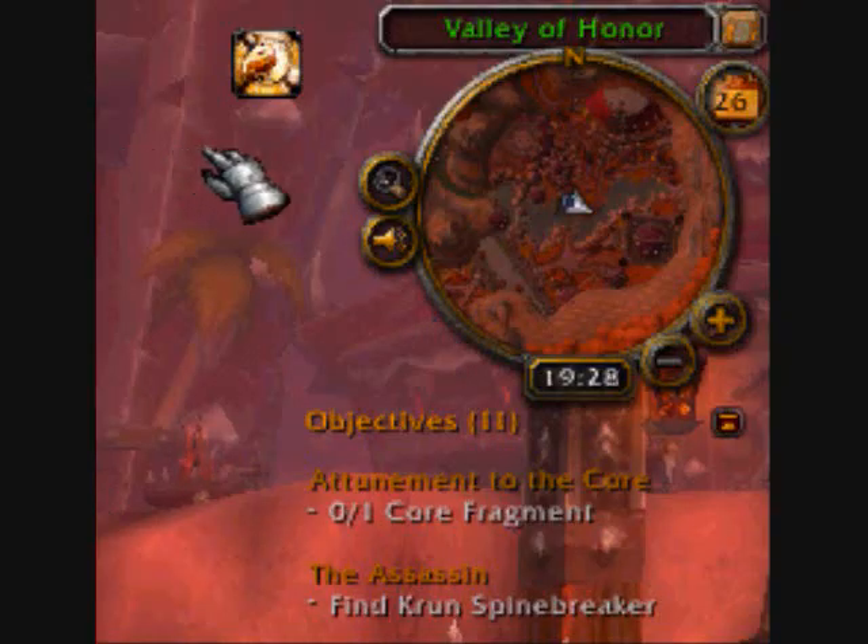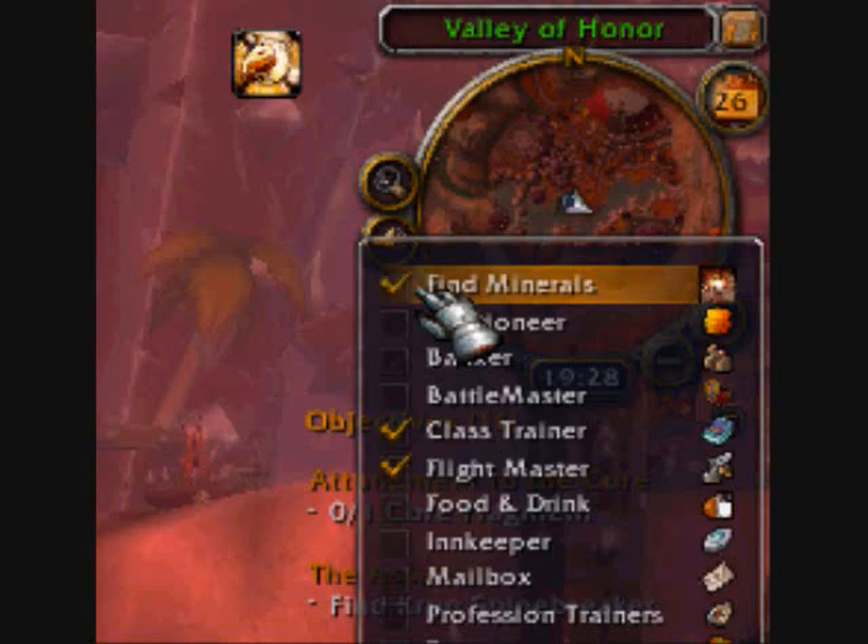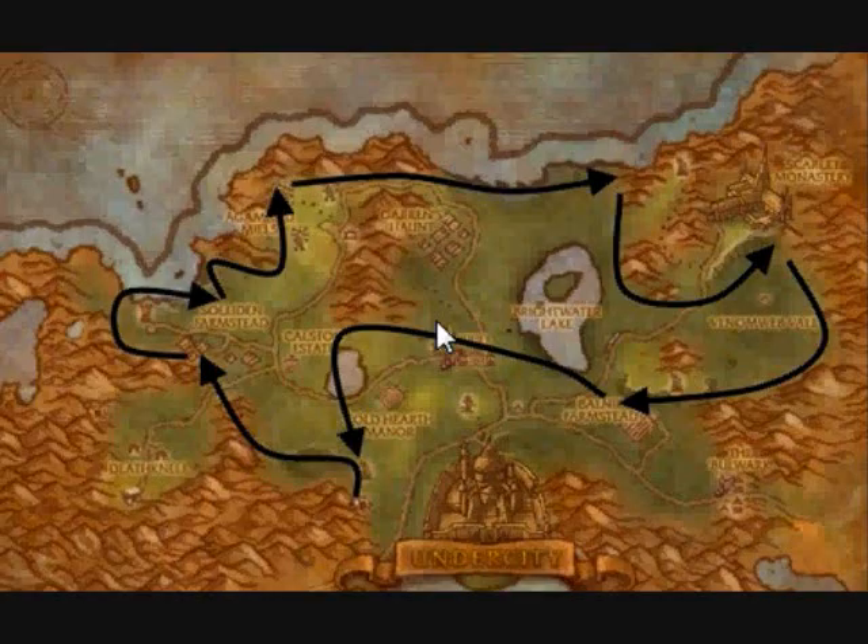I'm just going to show you what is very key — you're going to want to click on the magnifying glass, hit Find Minerals, which allows the copper, or whatever you're wanting, to appear on your mini-map.